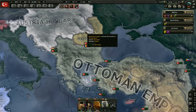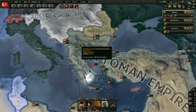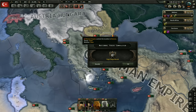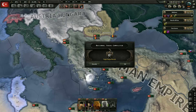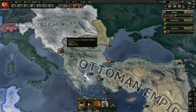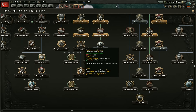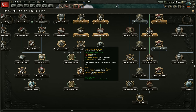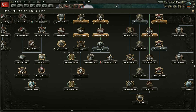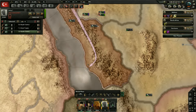We're in July 1914 — there'll probably be an event to make World War I happen. However, I'm not sure how that would work since Serbia no longer exists. The assassination of the Austrian Archduke event might not fire. We did get a war goal against our puppet — the Emirate — so we're going to make use of it and declare war. Nobody's guaranteeing them, and they only have four to five divisions, so we should crush them easily.